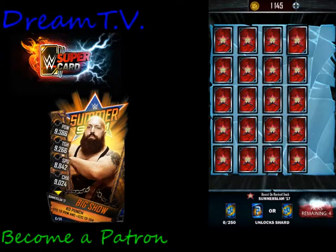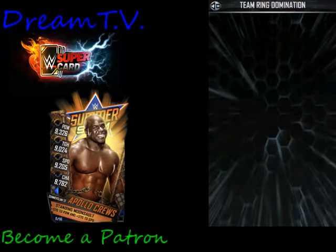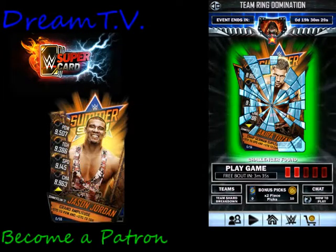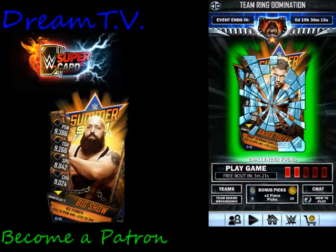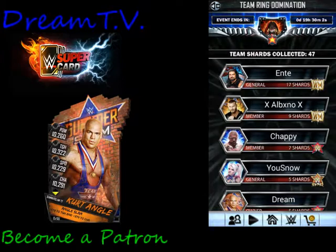I probably won't get a pick or a shard here because I didn't whittle the board down, which is fine. I'd just come back and play another game and another game, and I would end up getting my picks and getting my cards down. So that is an easy way to get shards in Team Battleground or Team Ring Domination. Now, this doesn't work in your own Ring Domination, because it doesn't go off your board — you're picking shards off the card to find the pieces of the card. But on Ring Domination for the team event, it works.